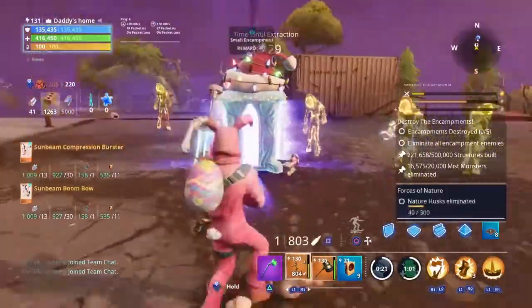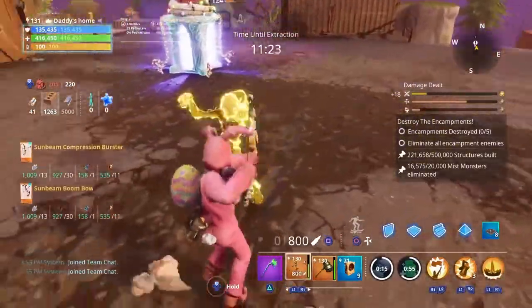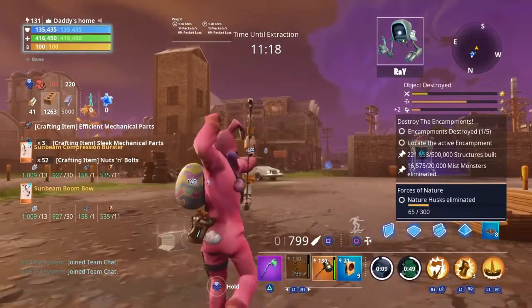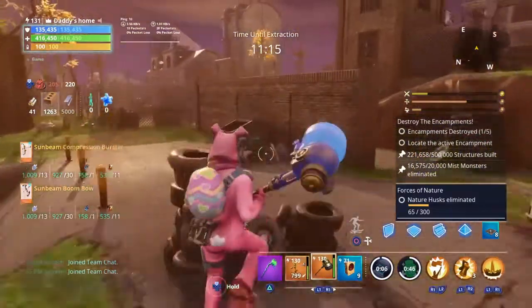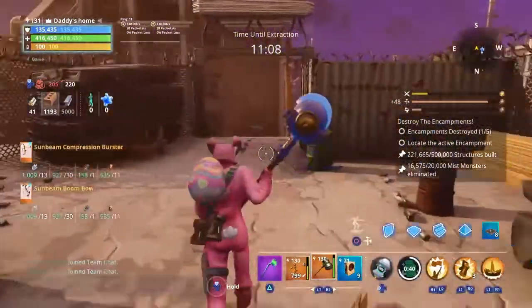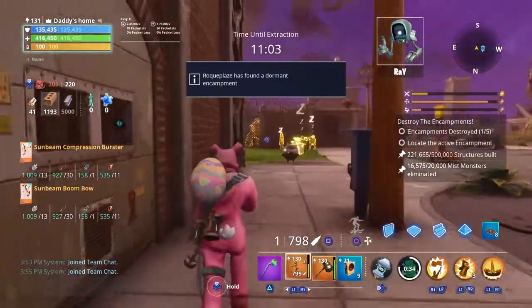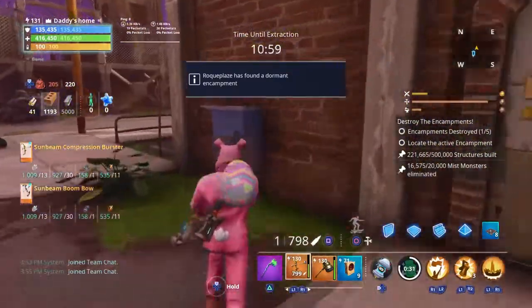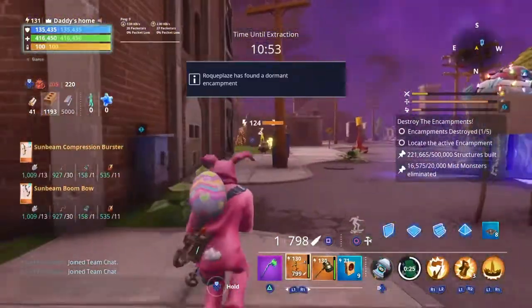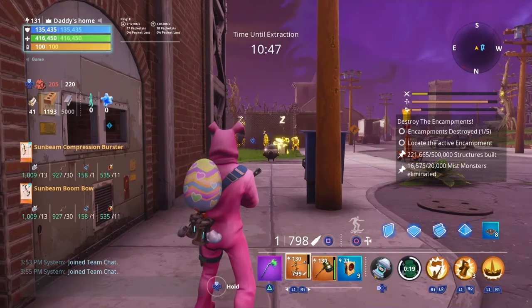For mist monsters like Blasters and Takers, a fully charged shot will kill them, and with the big crit chance it does a decent amount of damage, but the more I tried it out I just did not like it. I would rate this a five out of ten — it's good in its own way, but not perfect. There could definitely be improvements.